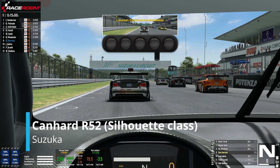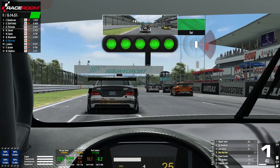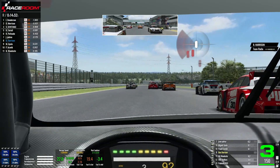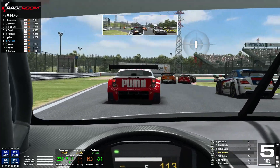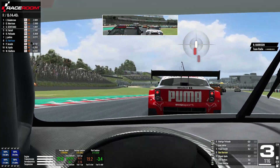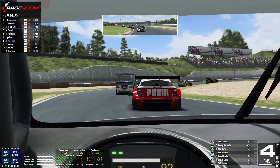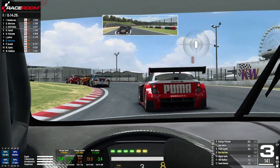Hello everyone, Ben here and welcome back to RaceRoom where we've got a 15-minute ranked race in the rookie servers in the silhouette class at Suzuka. We are underway and we've got a flying start. We're straight past Woodcote just up ahead and we're up into 8th place. We had a decent enough qualifying in 9th. We've got a very big grid of around 29-30 cars making the start, so it's always going to be about navigating this first lap without too many incidents, and most cars have gotten through T1 and T2 pretty well unscathed, which given this is a rookie server is no mean feat.